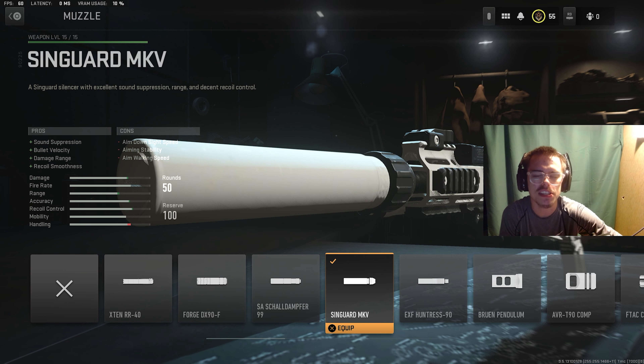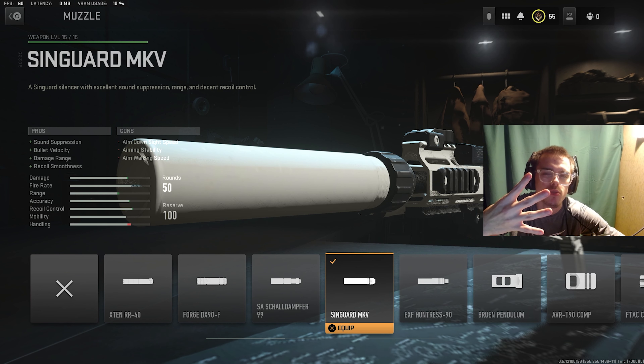So for the first attachment, the muzzle, you want the Sengard MKV. It gives you sound suppression, bullet velocity — which is how fast the bullet travels — damage range, and recoil smoothness.